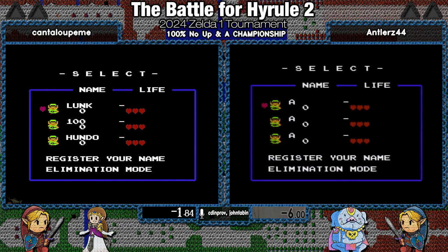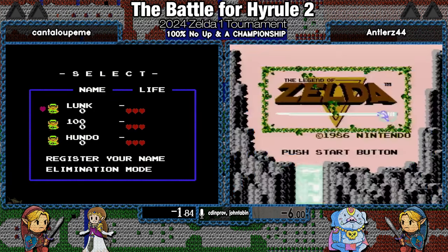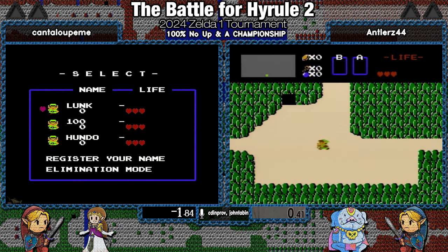Yes, this is 100% NOAA Bay. NOAA Bay meaning they cannot continue or save, or if they die they have to start back. 100% meaning we need all heart containers and all non-upgradable, non-consumable items. So that's all the dungeon items that you can't upgrade — you need the magical boomerang, not necessarily the wooden. You need the magical sword, not necessarily the white or the wood, although they will probably get the wood sword.